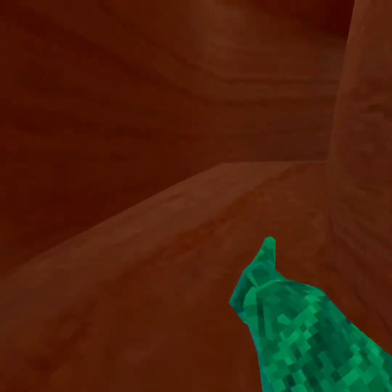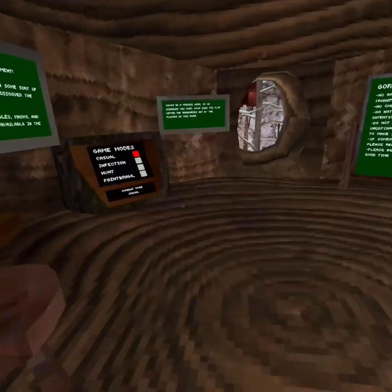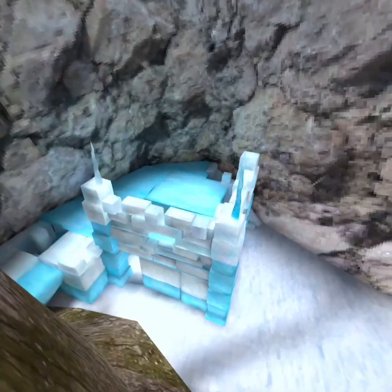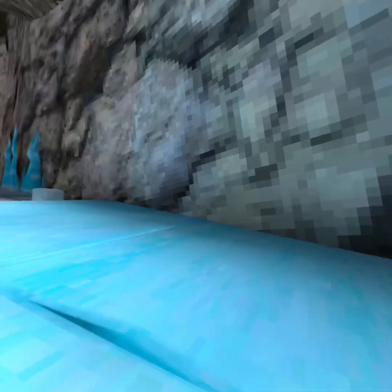Then we got forest and the beach - that should be all of the maps. It's still snowy but it has the castle.